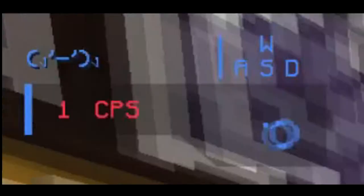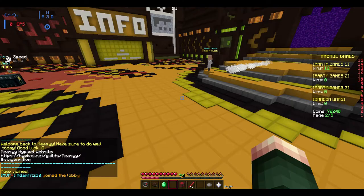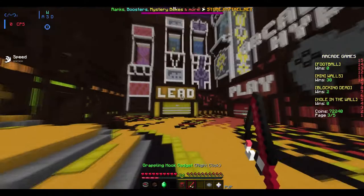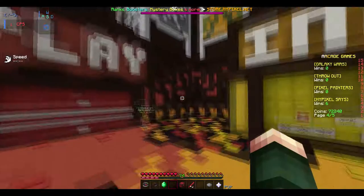So right now we're going to log on to the Hypixel network. As you can see up here, we have the Key Mod — this is Key Mod 1.1. I'll leave the downloads for every single version that I think it's available for in the description. What this mod does is it shows your WASD like keystrokes, but it also shows your CPS and your mouse movement. I think that's super cool.